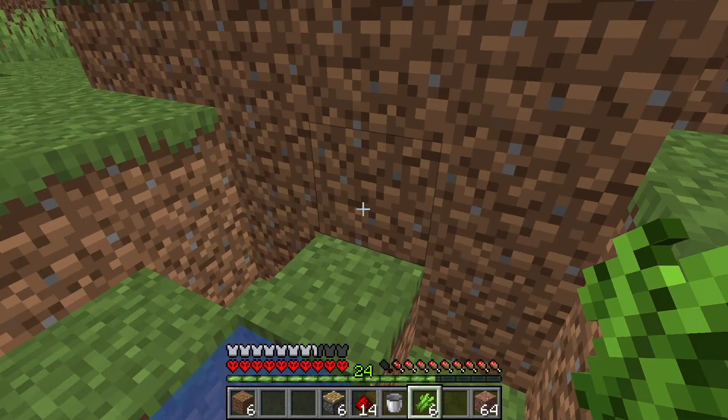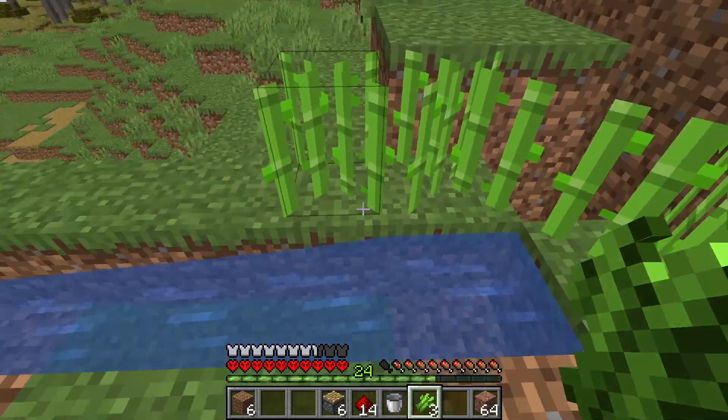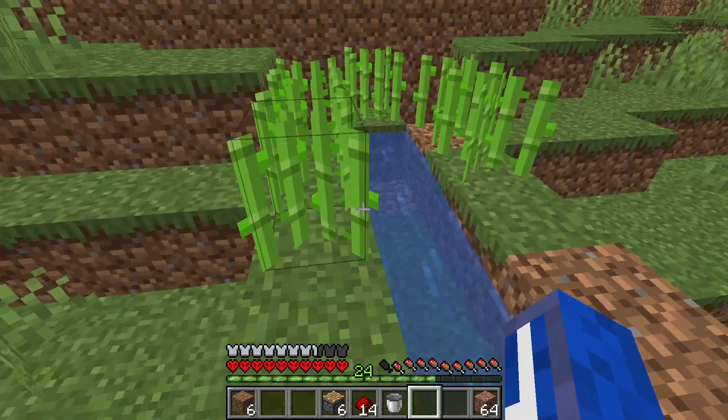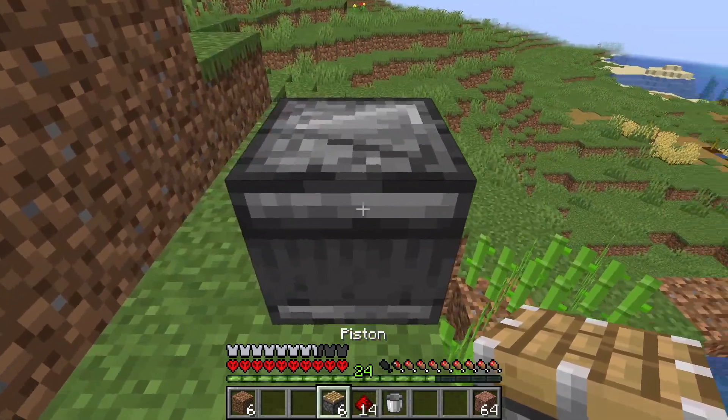Step two is to drop whatever you want to plant. We're going to use sugar cane, placing them one, two, one, two. I can only afford six so we're going with six.